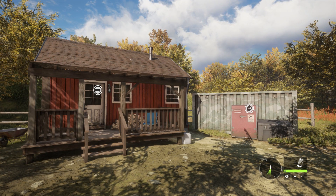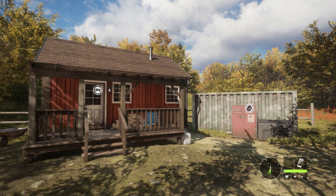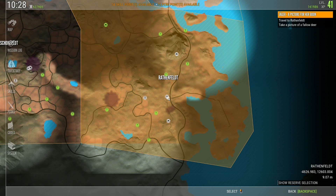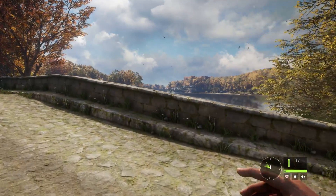Hi, this is Ron McChup playing theHunter: Call of the Wild on PC. Today we're taking a look at a brand new shooting range which has just been added. We're on Hirschvelden, at Raffenfeldt Lodge. On our bottom right there's a small island with a path going to it, and that's where the shooting range is located, so let's jog over and have a look.